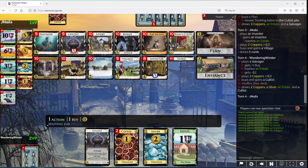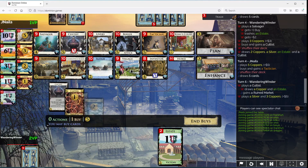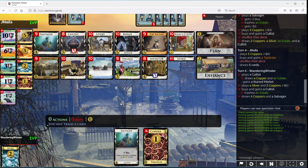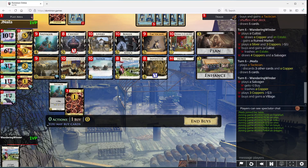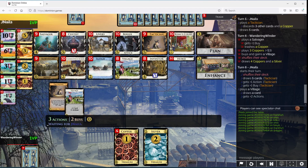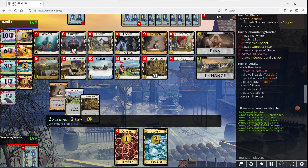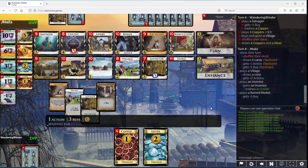We are going to go for King's Court stuff, but the Inventors can wait, I think. Slay also seems really good with King's Court stuff, but just getting the Cultist stuff down first seems pretty good to me. Salvager even works with Cultist. It's whenever you gain now.